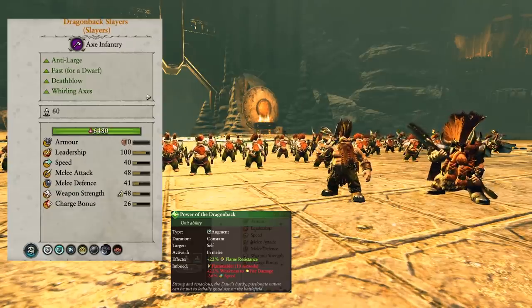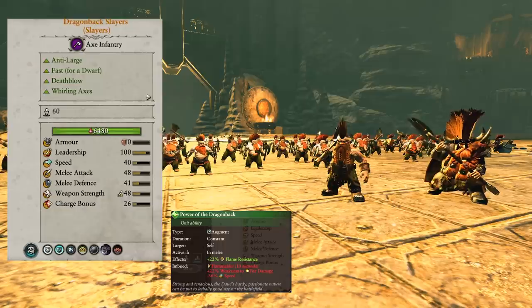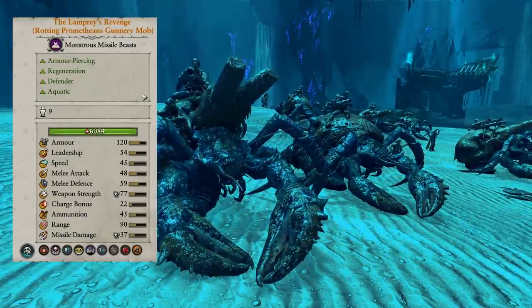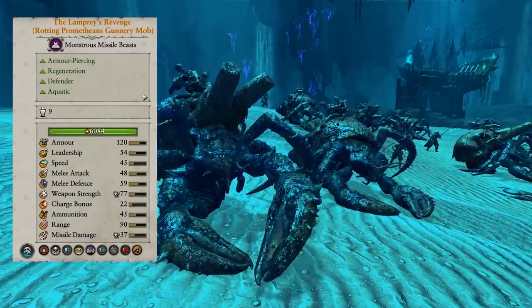Now we're going to the number four pick, in the realm of the Luthor Harkon — the Lampreys' Revenge. These are just such a tanky, durable unit. These guys are just incredibly tough to take down. The Rotting Prometheans in general are very, very tough.